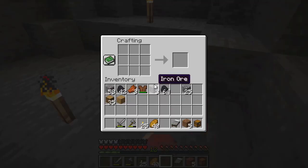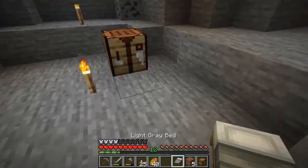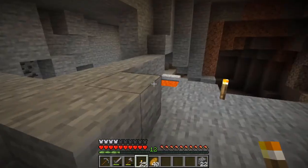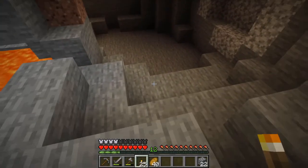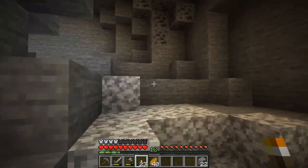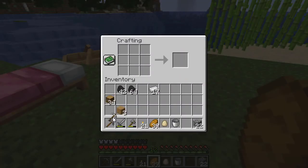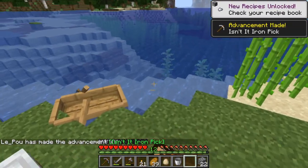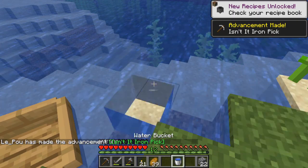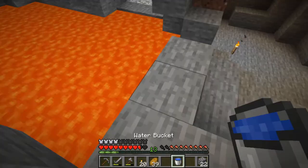I'll place my crafting table here and make this area my base for mining in this cave. Going up, I notice the skeleton is gone, but I also forgot to bring a bucket — which is important when mining, especially for lava lakes. After heading back and getting some iron equipment and accidentally throwing an egg into the water, I finally get some water and can get rid of that lava lake.